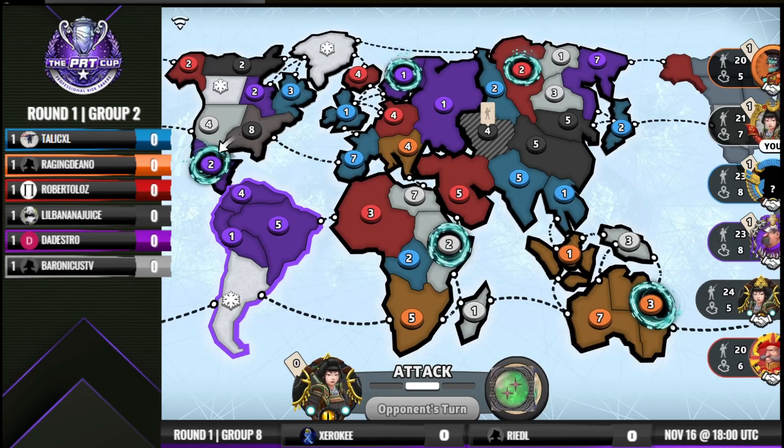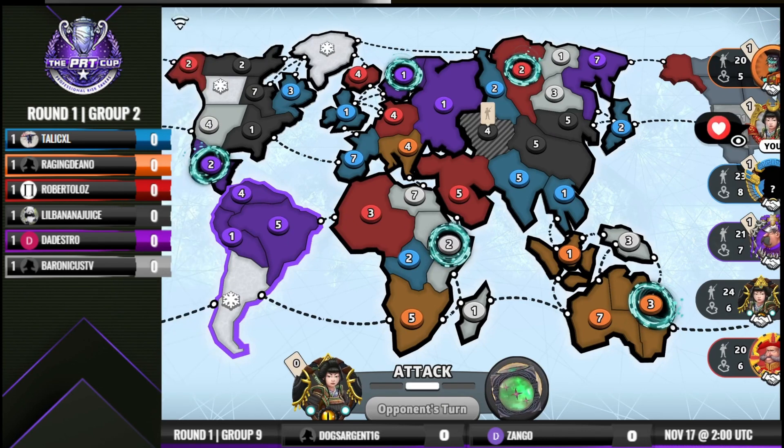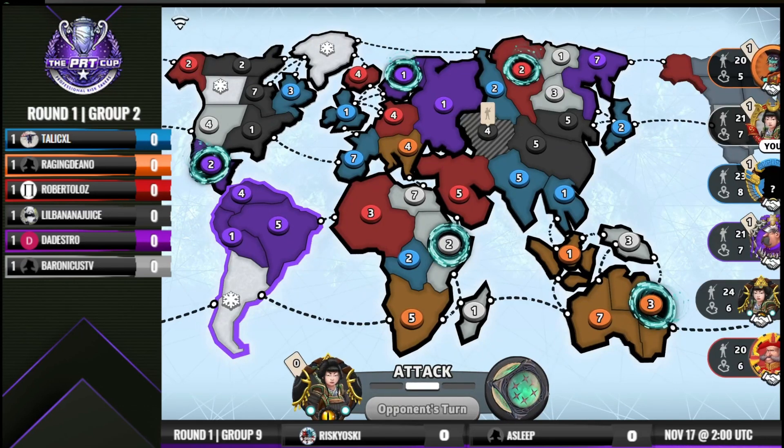Banana Juice going for North America, it looks like. Dedestro is the first person on the board with a bonus. Last but not least is going to be Roberto. When you're going sixth in a Classic Fixed game, the issue you can run into is the first five people have all claimed a bonus, and I know they're not going to let me hold Asia.